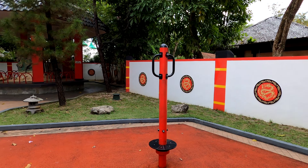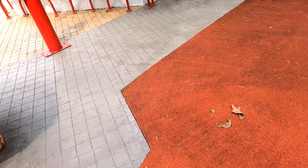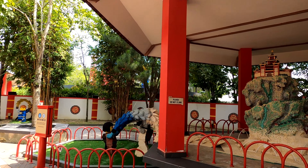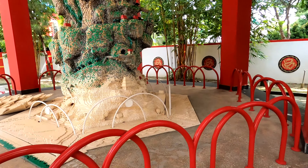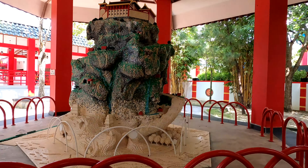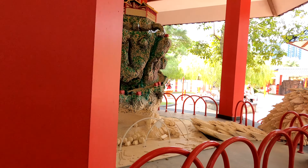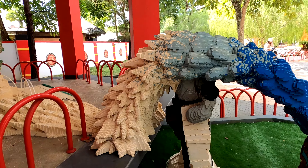The one thing about this section of the park compared to everything else is it is the only section that looks like it's been weather battered. You can see just how faded some of these models are compared to the rest of the park. It'll be very interesting to see if this is next on the list, because they do schedule maintenance on the website and make it very clear what month something is going to be closed. The Ninjago section is the only section in the whole park that just looked a little bit weather worn.